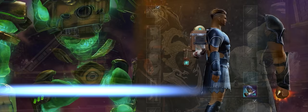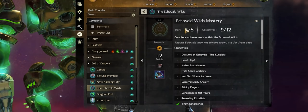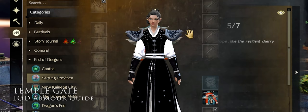Next up, the traveller's backpack, which you will need to complete the Echovald Wilds mastery achievement meta to obtain. There are 30 individual steps to get this bad boy, so don't burn yourself out trying to unlock it. The temple gate back skin is rewarded for completing the Jade Isle mastery achievement — this meta has 16 individual achievements to complete and is found here.